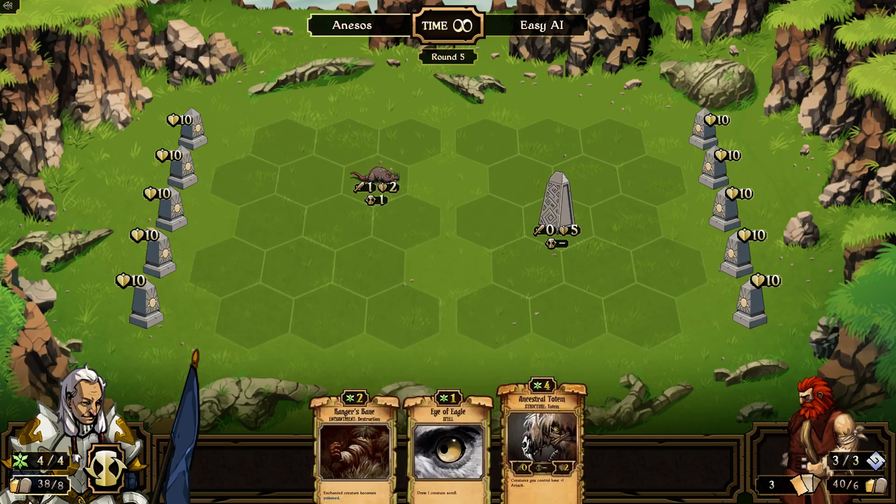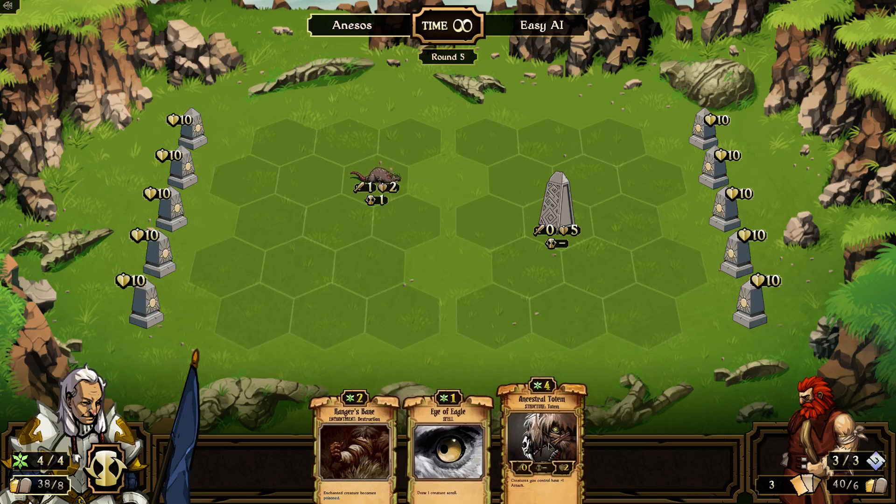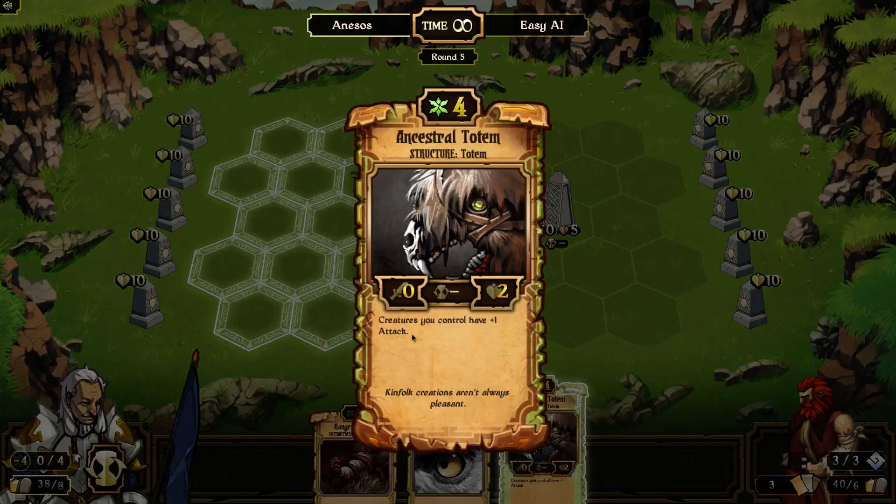Totem, spell, and enchantment. I can play the totem right now because I've got four points, and this totem is good — it just gives me plus one attack on all creatures, which is great. But I have nowhere to hide it... well okay, I can put it behind here.